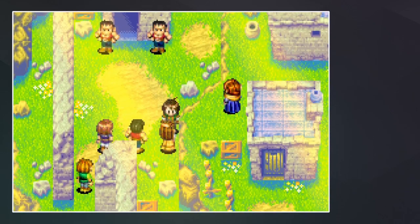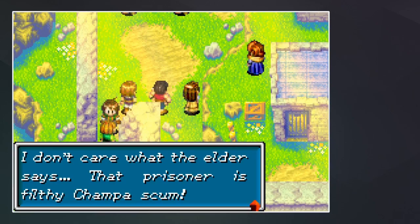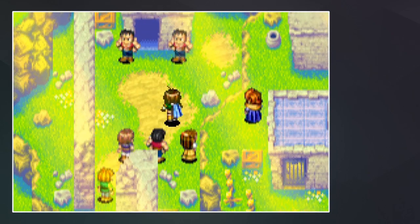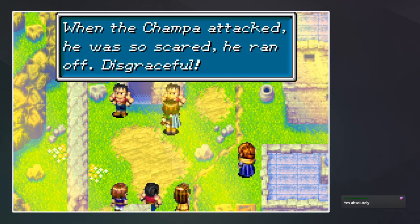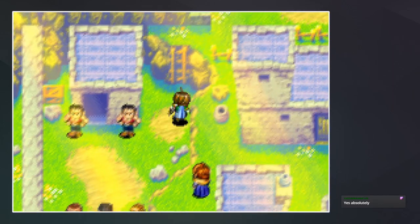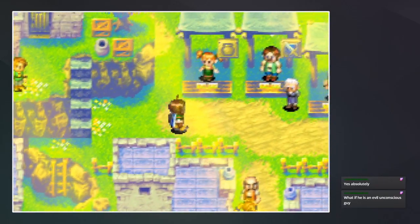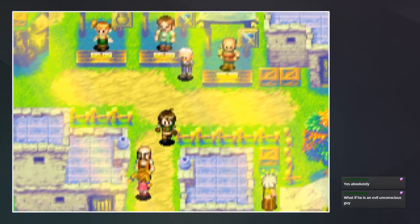Like, you find an unconscious guy and the first thing you think is: let's throw him in a jail cell. These people are horrible. What if he's an evil unconscious guy? Well, what if he isn't?